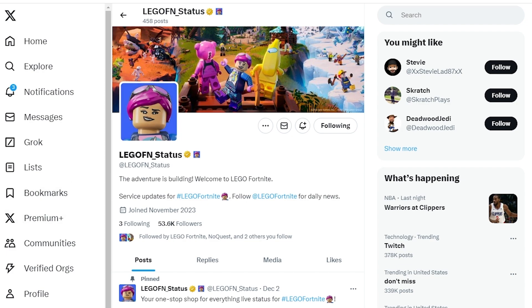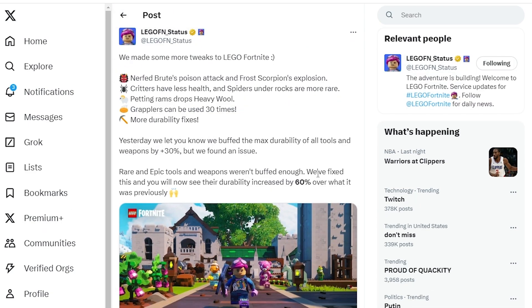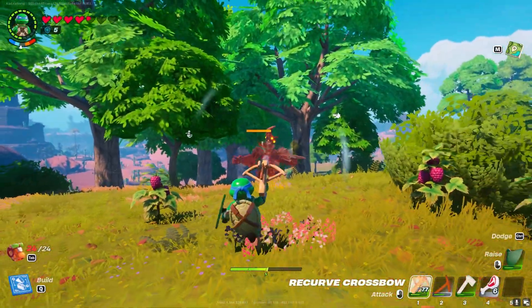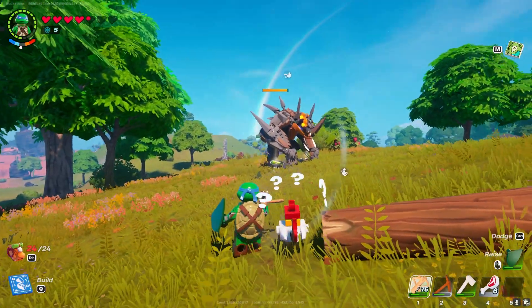Diving into the first set of changes, we have the official LEGO Fortnite status Twitter account. If you scroll down, you can see that they just dropped a tweet that breaks down some of the changes they have added to the game. The very first thing they have done is nerfed the Brute's poison attack and the Frostcorpion's explosion.